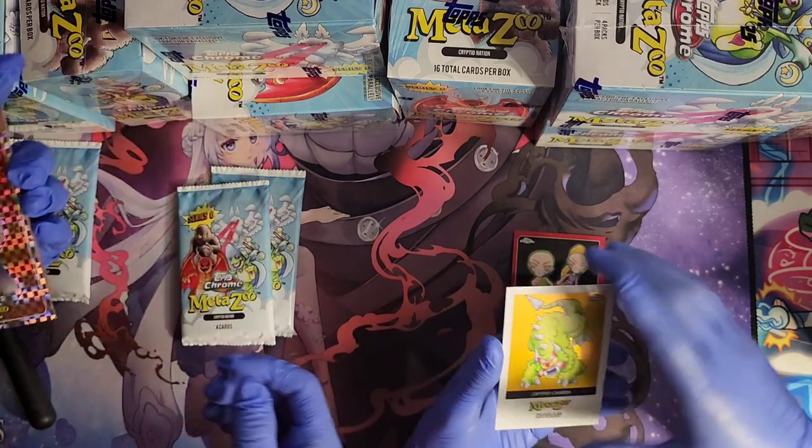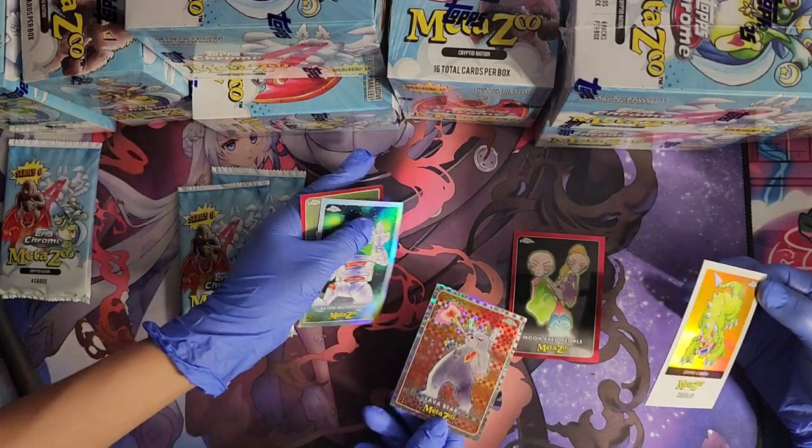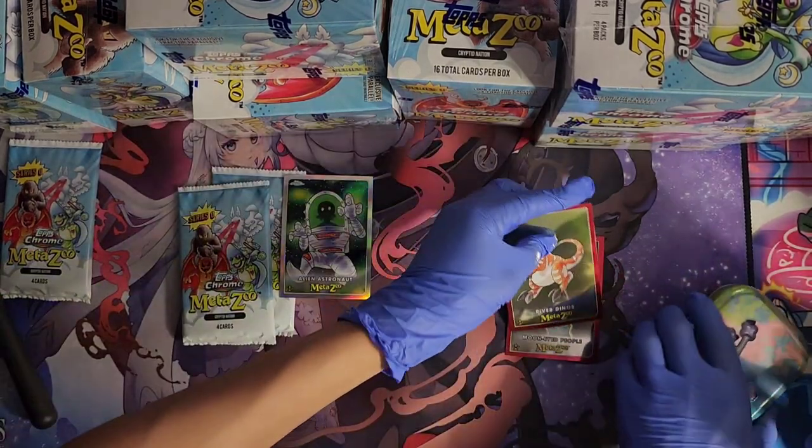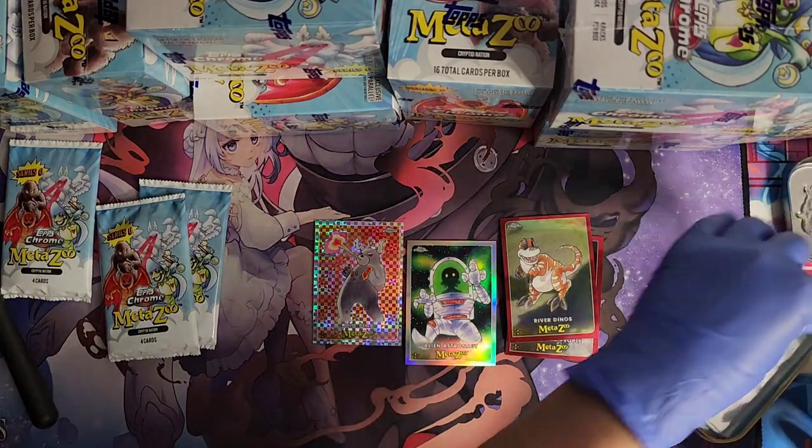Hodag, get a sleeve. Let's sleeve these ones up first. Alien Astronaut and River Dino — nice first pack. Magic starting off strong!